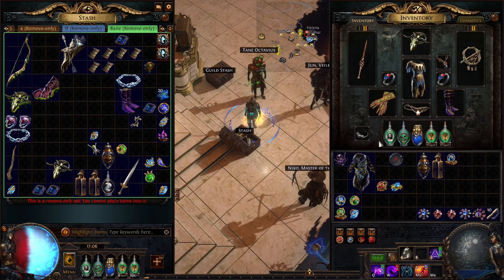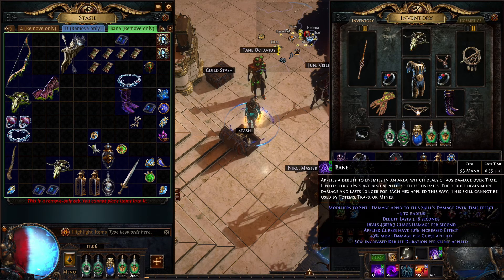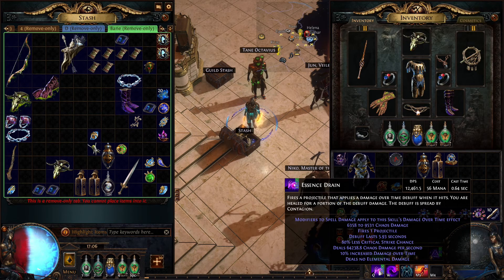At the moment, my numbers are a little less than 8.4k for Energy Shield. Bane is at 43k and Essence Drain is at 64k.